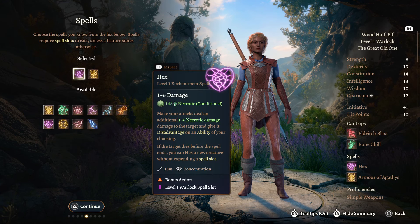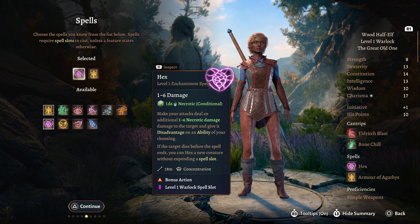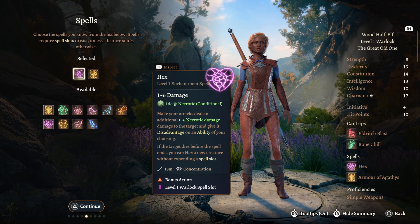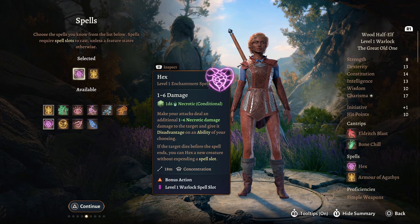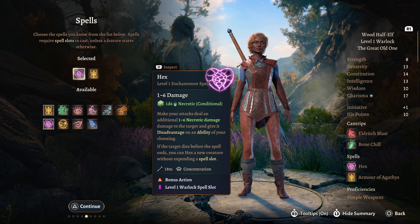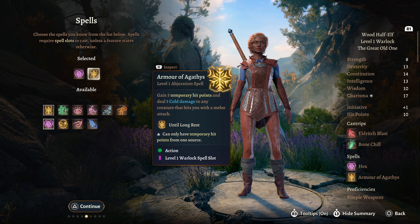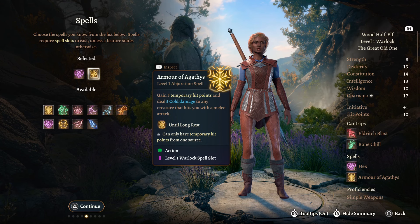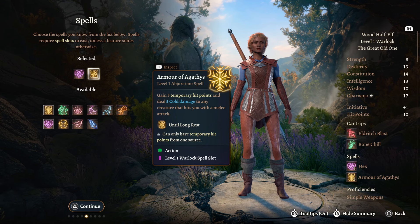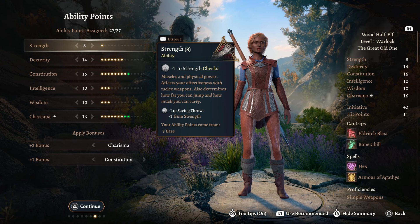For your spells we're going to take Hex, which is a bonus action concentration spell. You can pick an ability for the target to have disadvantage on, and we do an additional 1-6 necrotic damage every hit. We're going to pair this off very nicely with Armour of Agathys, which can be upcasted further into the game - we gain temporary hit points and deal cold damage to anyone that hits us within melee range.